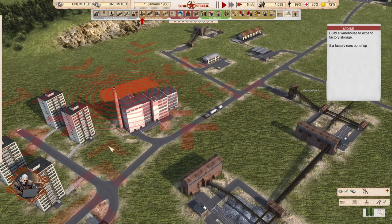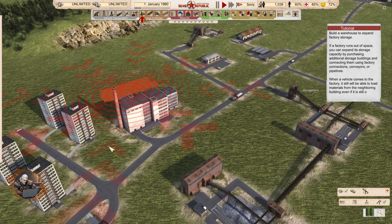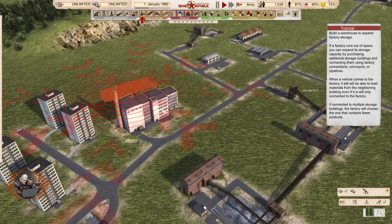Hello and welcome comrade. I'm Geralt and this is tutorial 13 for Workers and Resources. The topic for today is forklifts and distribution. In case you missed the previous tutorials, the link with the playlist is in the description of the video. Now let's forklift and distribute.